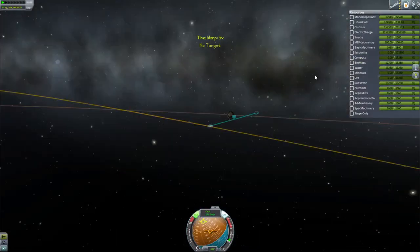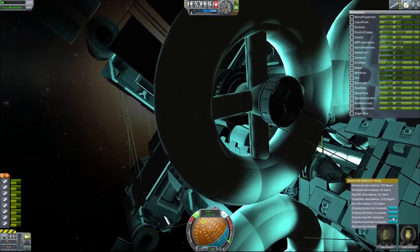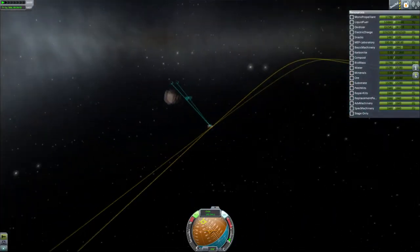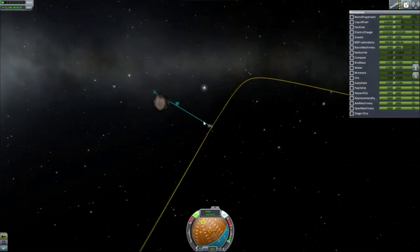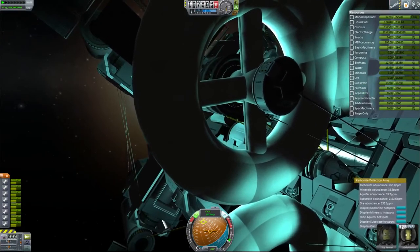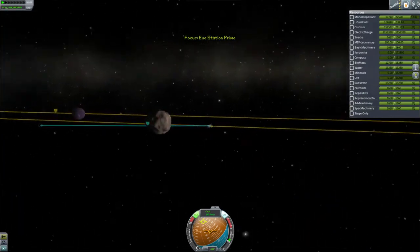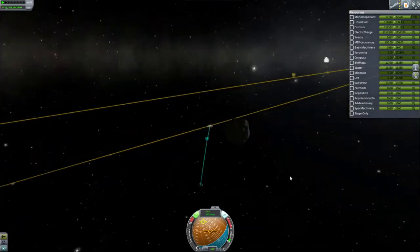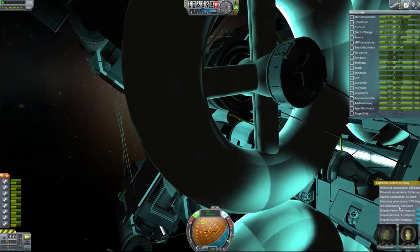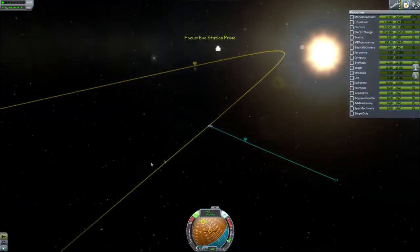There we go — this is Gilly. First we'll search for aquifires. They could be on the far side of the planet, but I don't think we've got any aquifires. Let's search for substrates. Again, in theory they could be on the far side of the planet, but there shouldn't be any. The fact that there's carbonite here is very nice of the people who made this mod, considering they didn't put any on Eve.